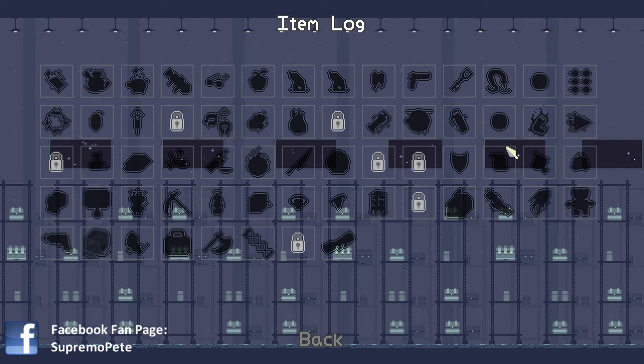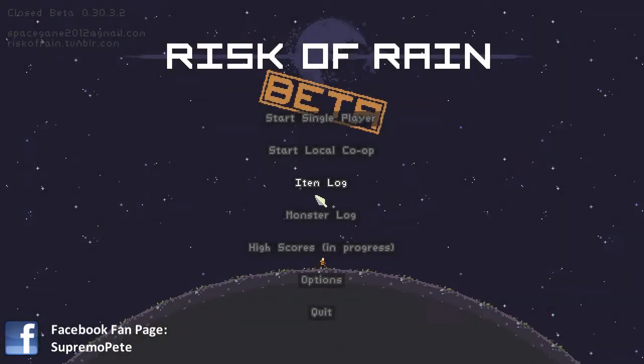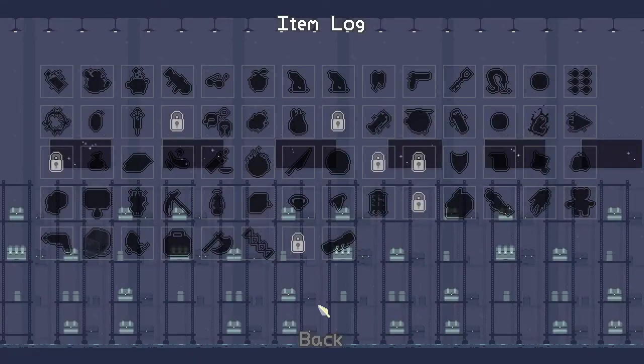Same with items — there are lots of items you can get. Some are unlocked. I've got 'survive a boss with less than 20% health' and 'fail a shrine three times,' things like that. That will appear in the item log and tell you what the items do.